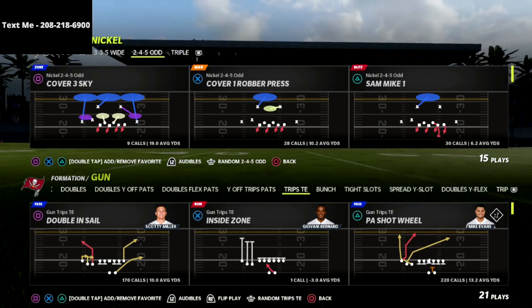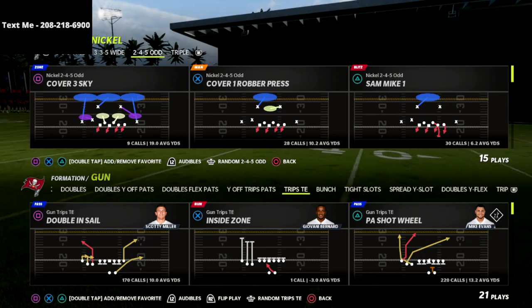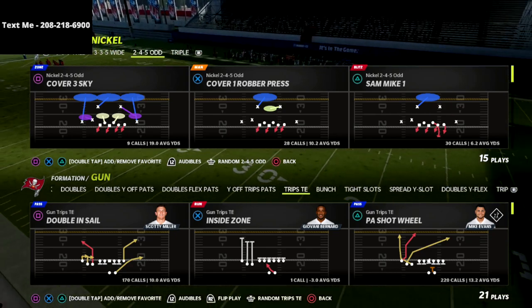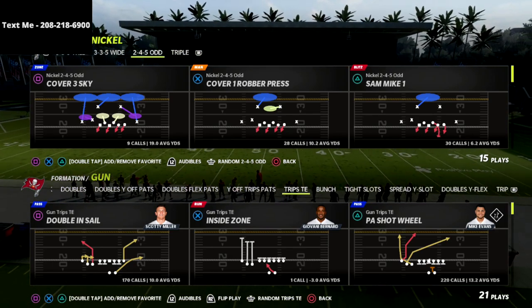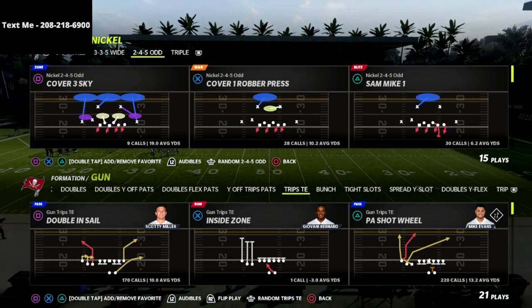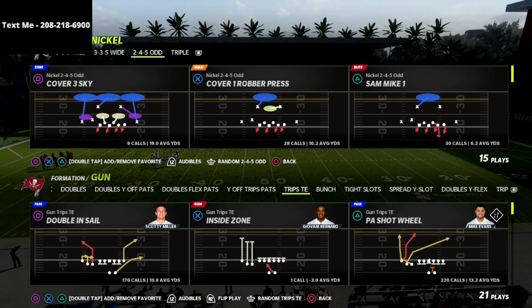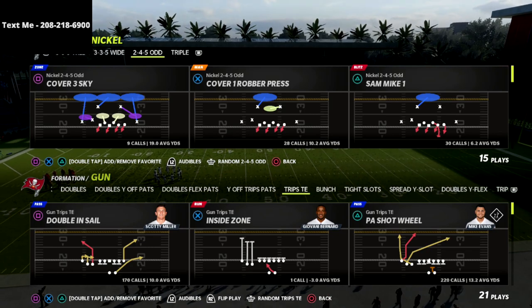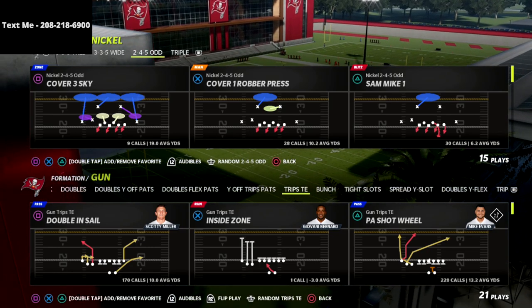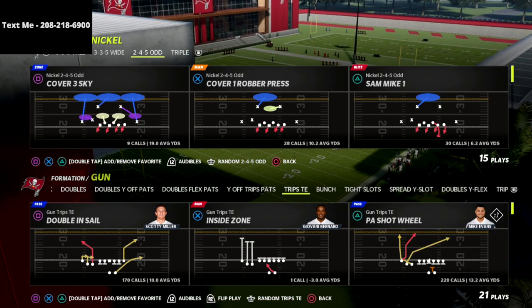Today we're talking about the 2-4-5 Odd, and this is found in the Chicago Bears Defensive Playbook. I have a full 2-4-5 Odd defensive guide that you can pick up at the Patreon. For just $10 a month, you're going to get unlimited access to every e-book that I've already released and every e-book that I will release in the Madden 22 season.